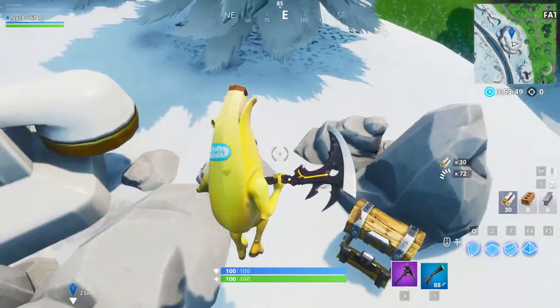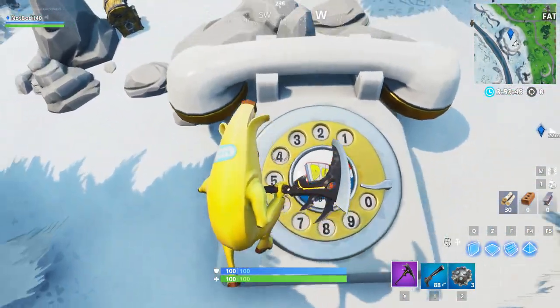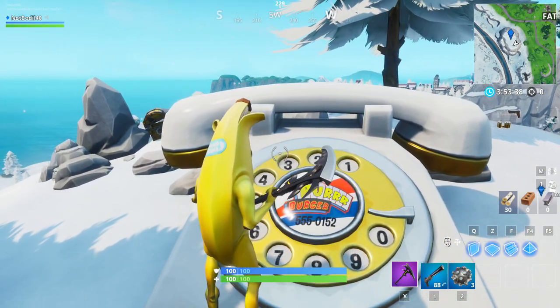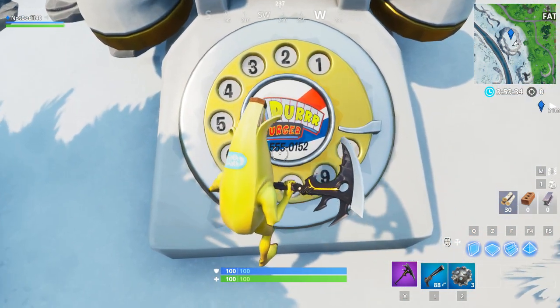We're gonna take the chest just for the sake of it. But anyways, over here we have the giant phone and it says you gotta dial the Durr Burger phone number. This might be hard if there are people around — you might be wondering where the Durr Burger phone number is. It's actually right here on the phone, so I'm gonna show you how to do it.